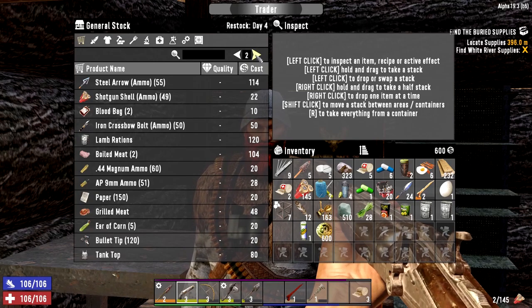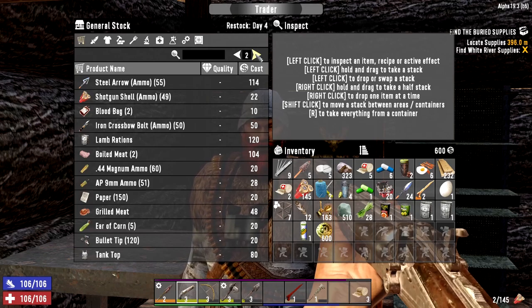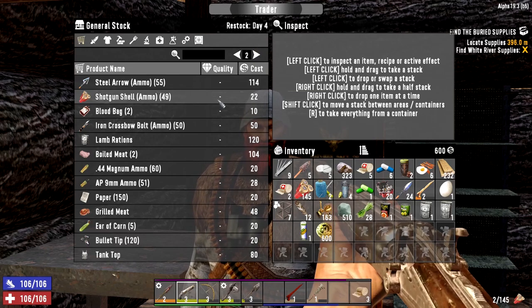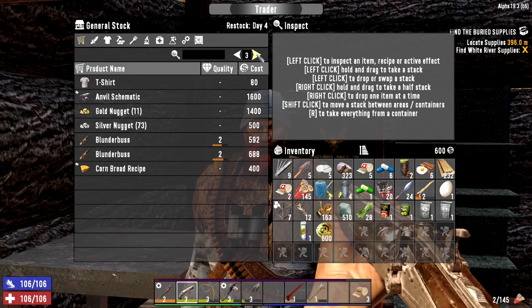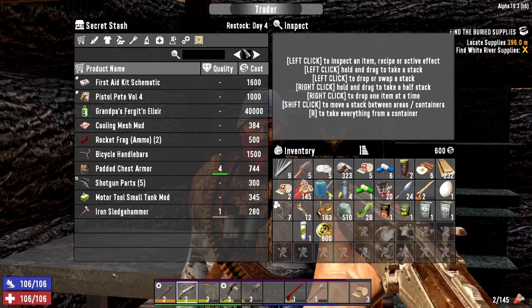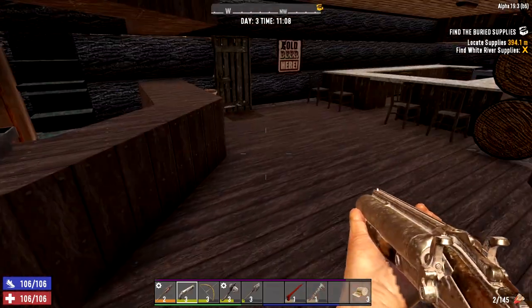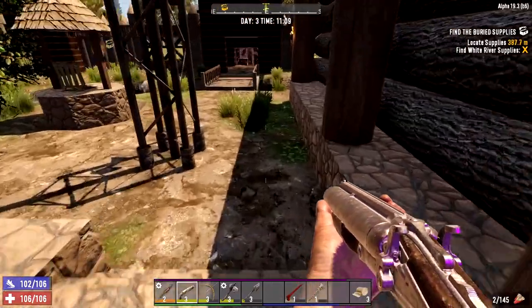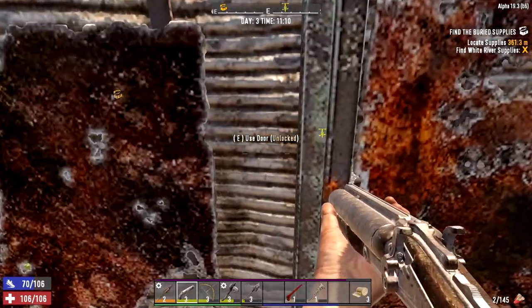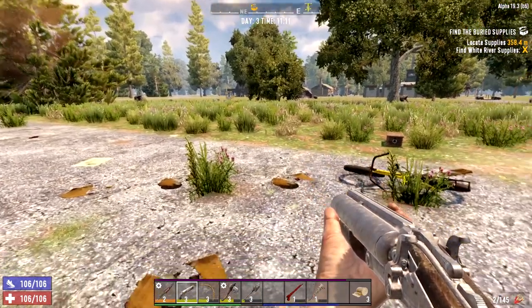His coffee is so expensive - what a ripoff. He's got more shotgun ammo but I won't be able to buy much. There's nothing here I didn't want before. I'm gonna go drop off all this crap and then meet you guys at the next buried supplies.